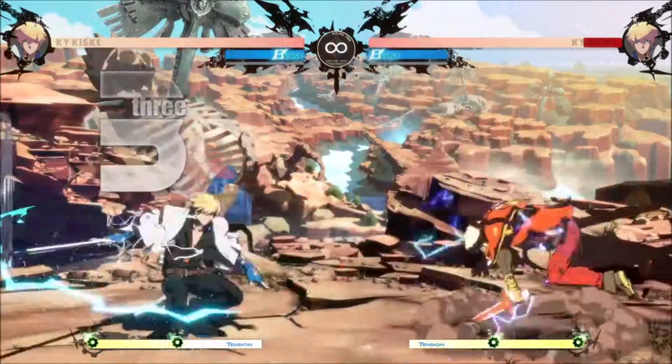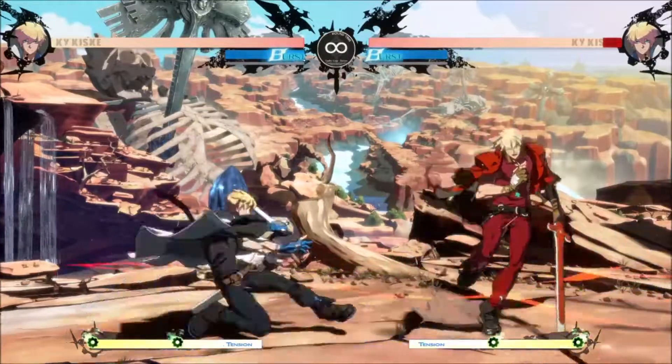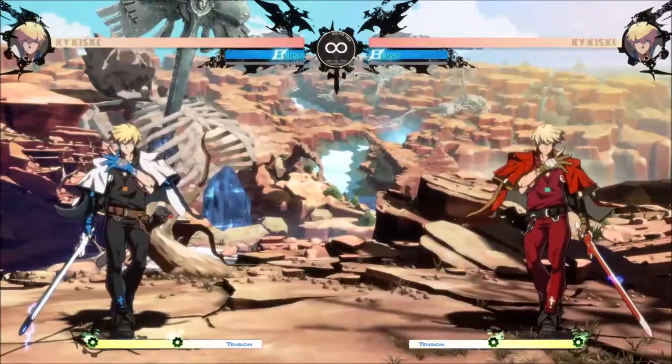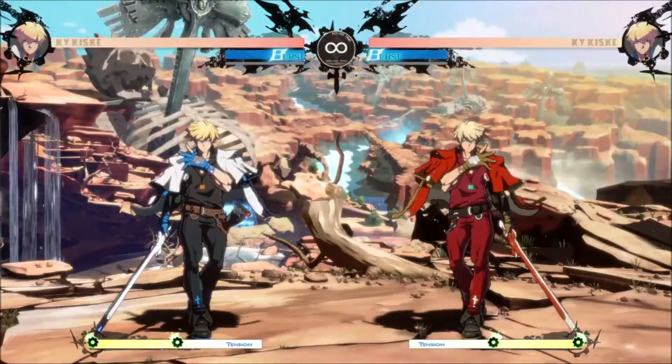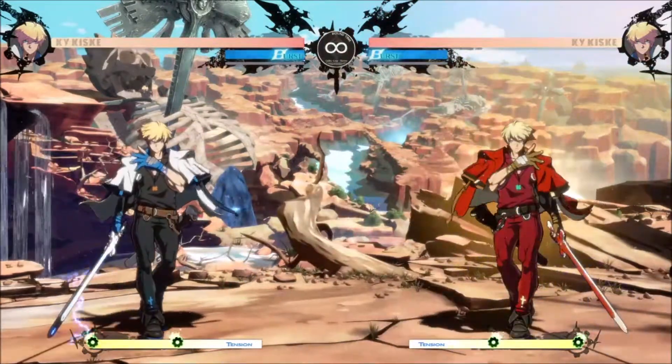Stun Dipper is a two-hit slide that will knock the opponent down. If the opponent is too close, then the second hit will be blockable and the move is very punishable on block. If the opponent is in the shock state, then it's slightly safer, but still punishable.